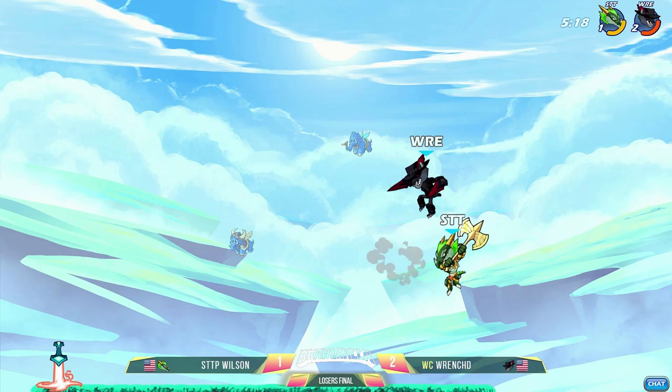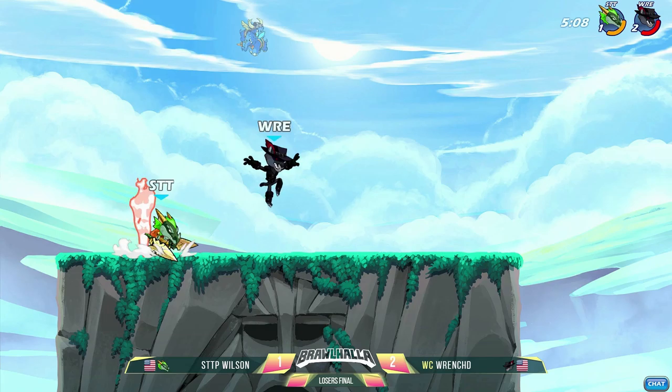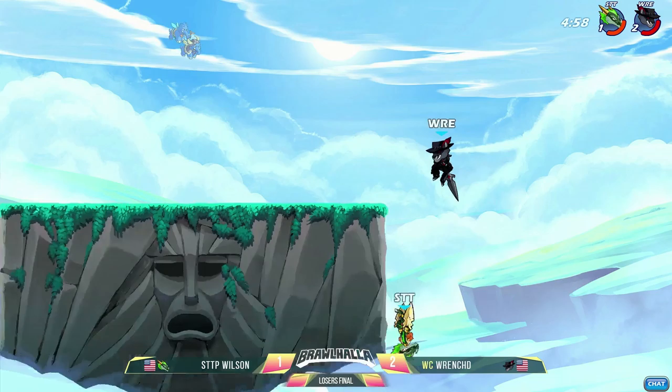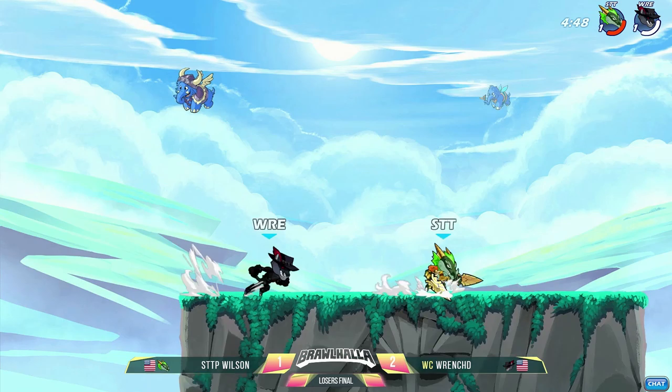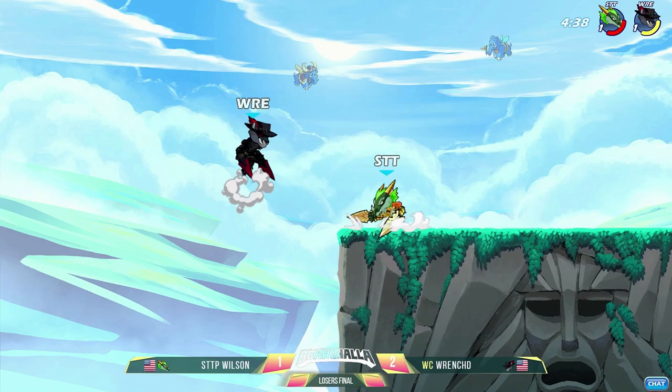Wrench knew it was coming — he stayed glued to that ground, buried his feet in the grass. Wilson trying to wiggle that axe right through Wrench. Finally tying up the stocks, but Wilson is almost into the red, right between red and orange. Both players trading down lights but Wilson is so far behind. Wrench is going to sit on the wall — there's the neutral light, Wrench playing just a little bit too high.